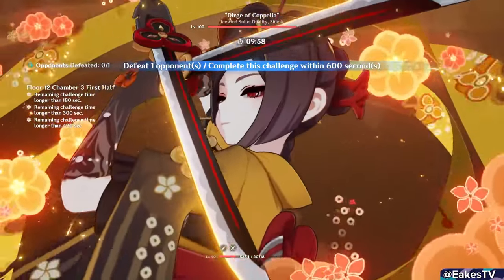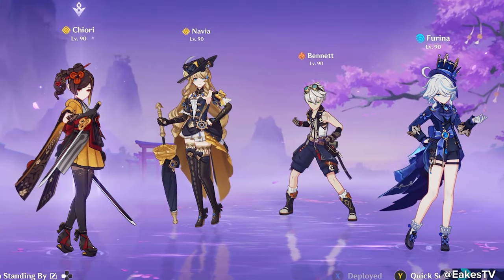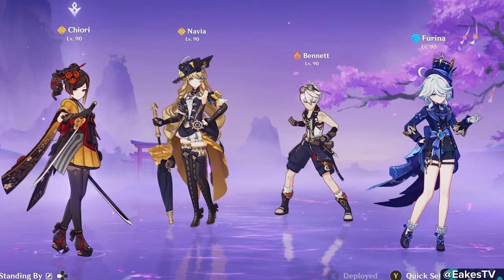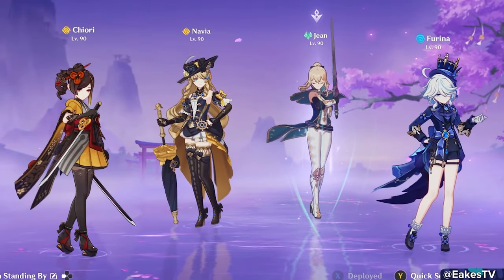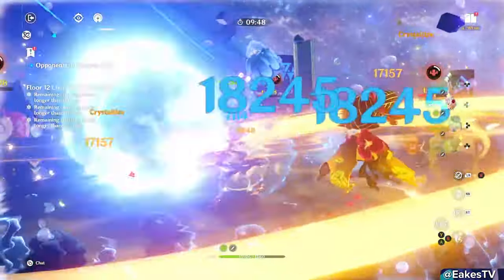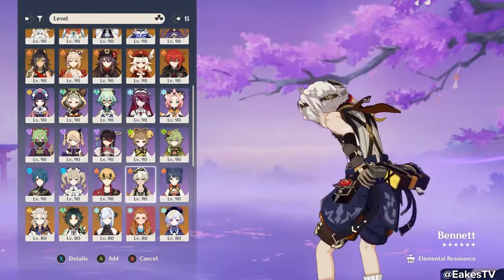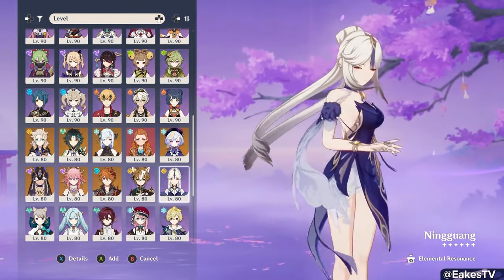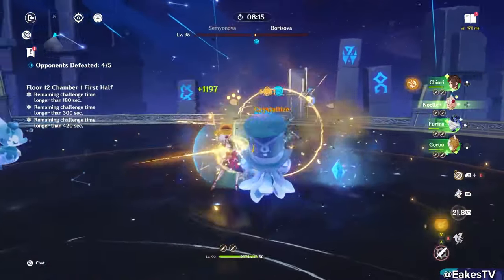For team comps, Chiori outpaces Albedo even on teams with no Geo construct. A team of Chiori, Navia, Bennett, and Furina or Xiangling still works fine at C0 but gets a big boost at C1. If Furina's healing needs aren't met by Bennett, consider Jean or Xianyun in the final slot. Chiori-Noelle-Furina is a very strong trio: Furina boosts everyone's damage insanely, Noelle heals the entire team while on-field, and Chiori does big damage off-field. The final slot can be Bennett, Gorou, Yelan, or construct generators like Albedo or Ningguang.